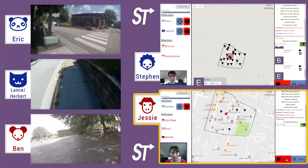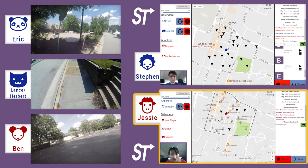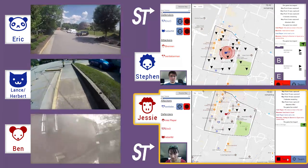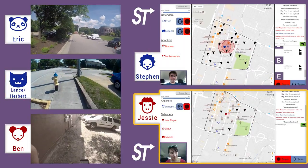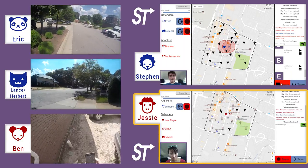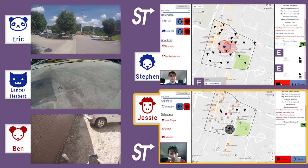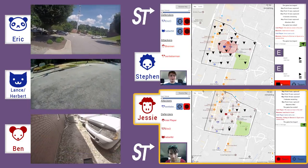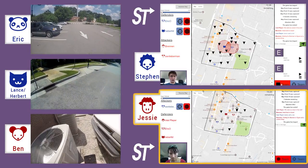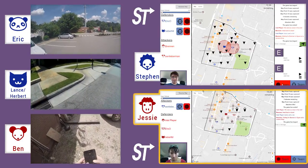So they're getting ready to get started here. Very early on, Jesse is a very good Intel player and she's going to start telling Ben where the checkpoints are that they need to achieve to win the game. She can send a ping, which basically just shares a location with Ben by pointing to it on the map, and there are a couple of different types of things she can send.